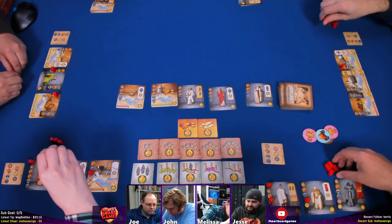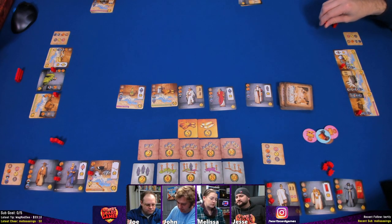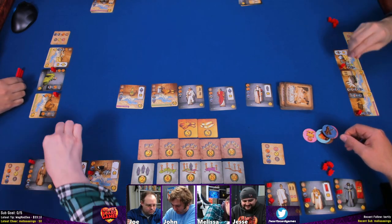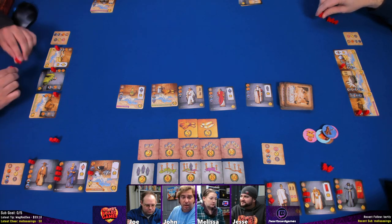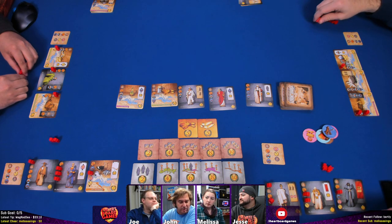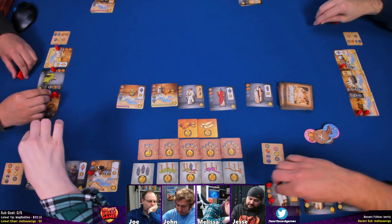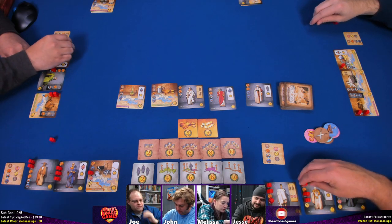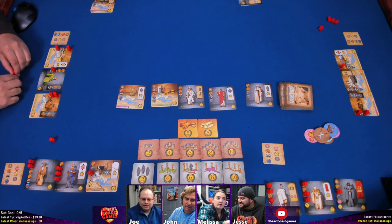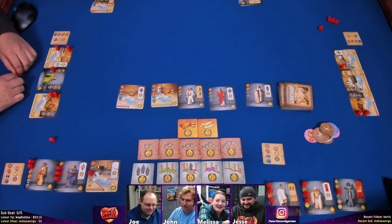So once you've run out of legions, when you run out you can optionally take one from an existing card and place it on another - just shift one over. Double sword - I have that. I need a shield. Come on, shield. Double sword - I don't have any more double swords, that's useless. They're only the most common thing in the bag. Double sword - I'm out of double swords. I am too. You have one last shield.